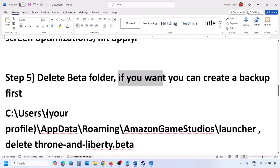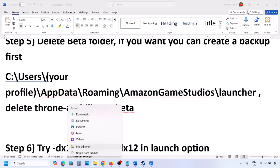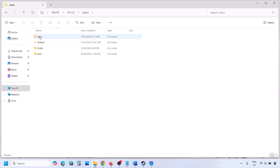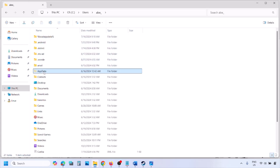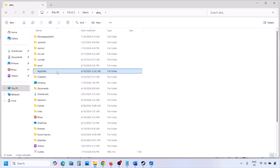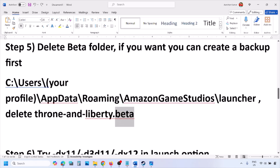The next step is to delete the beta folder. This has worked for many players, so it might work for you. You can create a backup of the beta folder first if you want. Open File Explorer, go to This PC, open the C drive, open the Users folder, open your username folder, open the AppData folder. If you don't see AppData, click View, select Show, and put a check on Hidden Items. Then open AppData, open Roaming, open the Amazon Game Studios folder, and open the Launcher folder. If you see the beta folder, delete it.